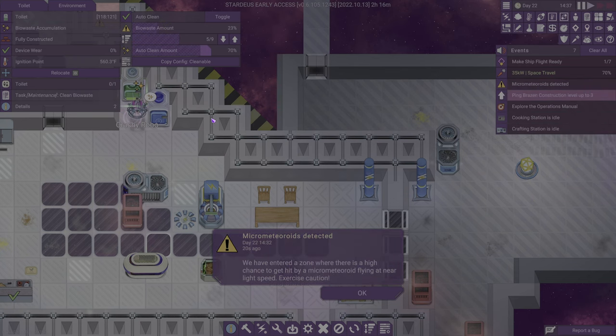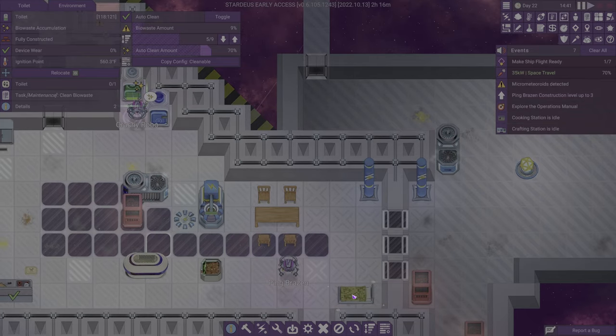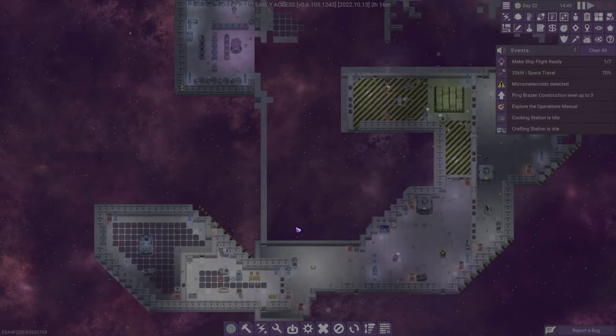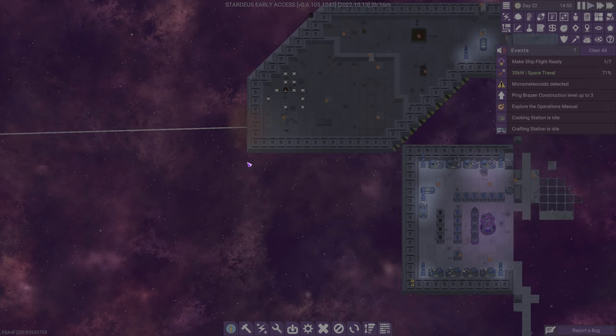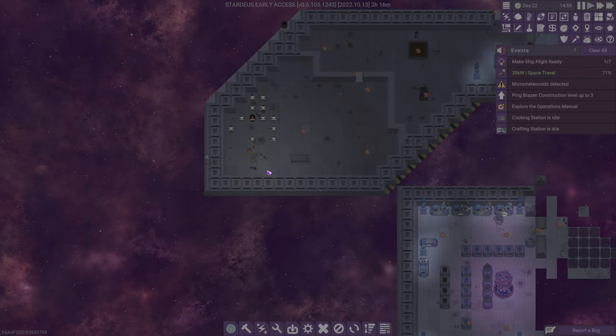Micro meteoroids detected! We've entered a zone where there is a high chance of getting hit by a micro meteoroid flying at light speed. Well, I guess we are technically moving. If we exploded in space — that's bad. I guess it is what it is. Let's go repair all those things in there — we'll repair that one too just for the giggles.